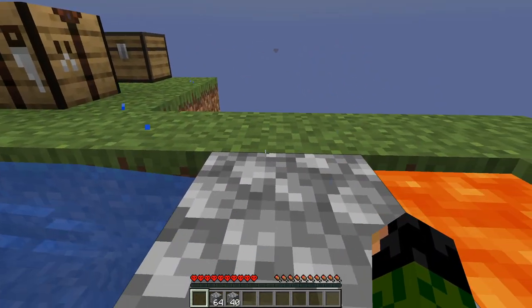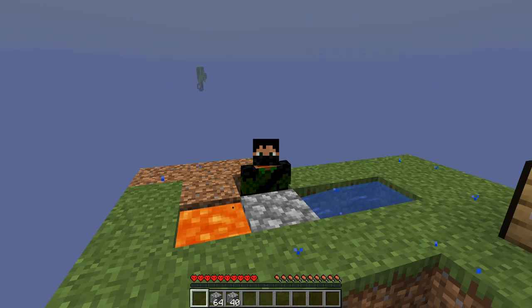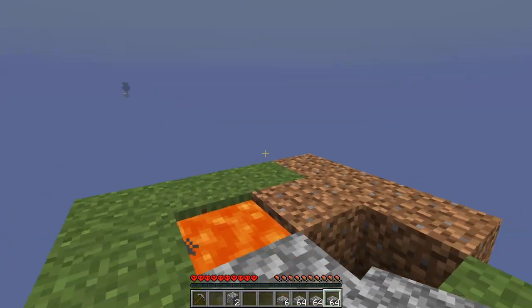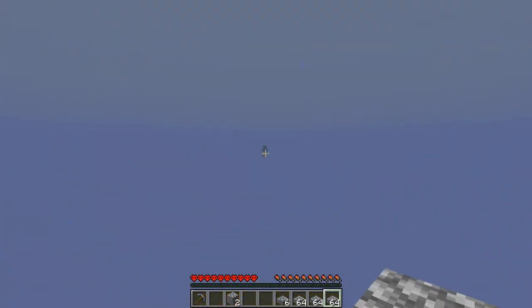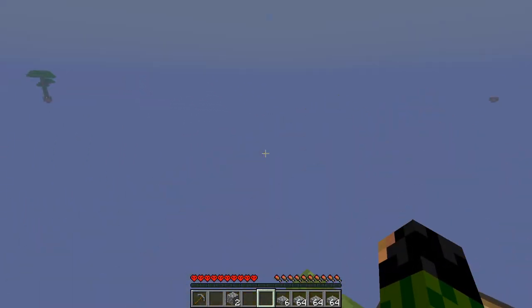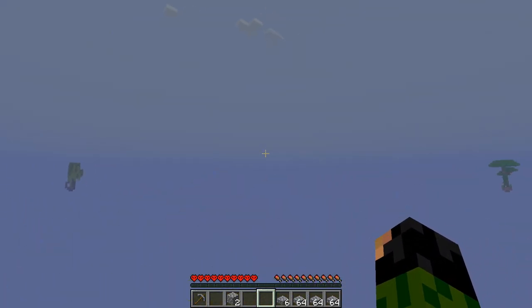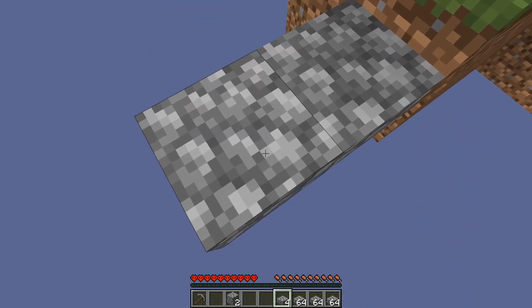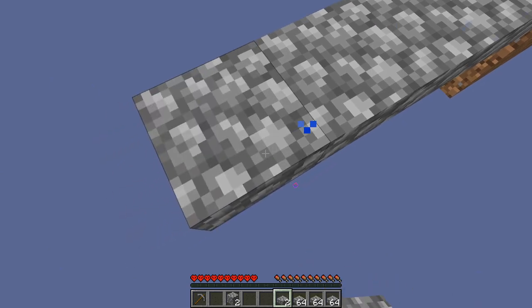And there goes the first pickaxe — just over a stack and a half of cobblestone later. So I've crafted all of my cobble into slabs, and I think the first thing I'm going to do is make my way over to that island. I've also realized there are other islands, you just can't see them with my current render distance, but they're out there.